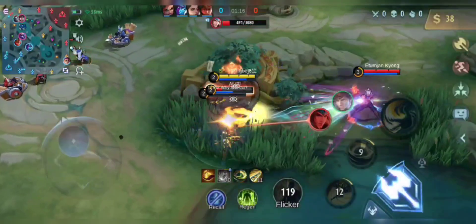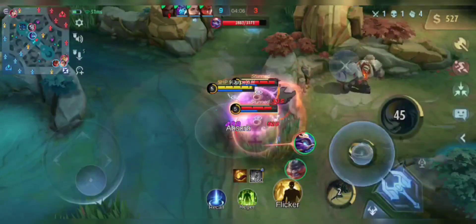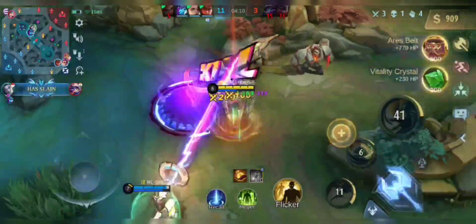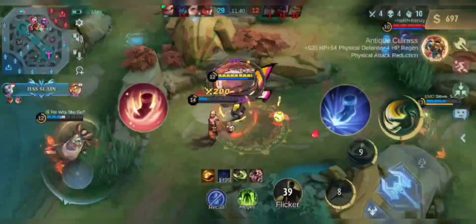Khufra is a nightmare for dash and blink heroes. For his combos, engage with Tyrant's Revenge, follow it up with Tyrant's Raise, and use Bouncing Ball. You can also combine each of his abilities with Flicker. Encourage and Dire Hit are the best suitable roam spells for him.